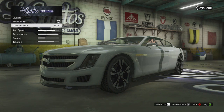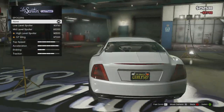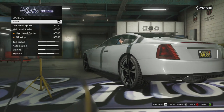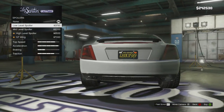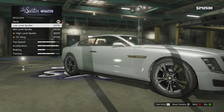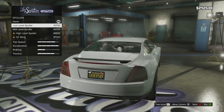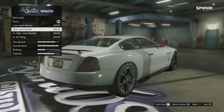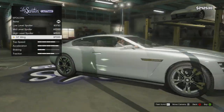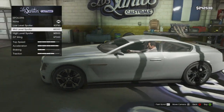The skirts kind of follow the same lines as the front splitter, so it's kind of a ground effect kit more or less. For the spoiler, I'm not too sure what that GT wing is going to look like. The low level spoiler — that's not bad at all. The rear of this car is interesting because the front is very similar to the Cadillac El Mirage, but the back end is very Bentley Continental, especially with that spoiler on it. The GT wing is actually not that big — I'm kind of surprised.